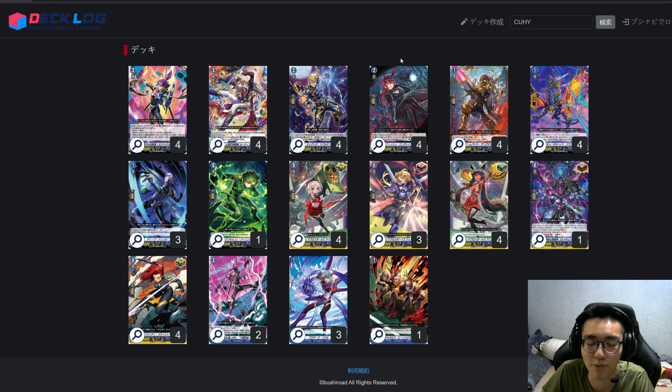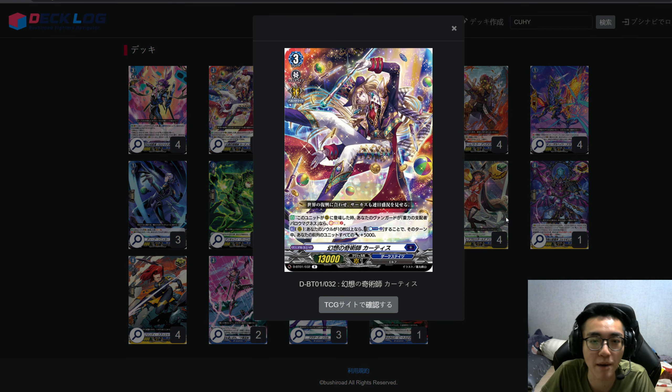I actually love playing this deck compared to Final Rush. Final Rush gives you an explosive turn four, but Baromagnes is more about consistency. If you pull off 15 soul on your first ride into Barrel Magnus it's completely insane, though your hand size will probably be very low. You have to rely on certain units to get your hand size back and prepare to guard your opponent's next turn.